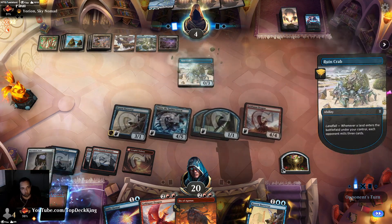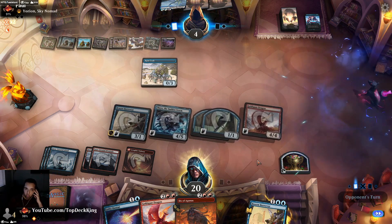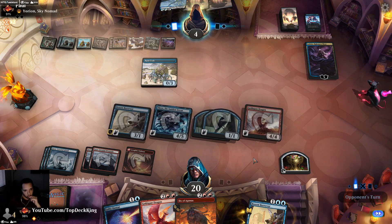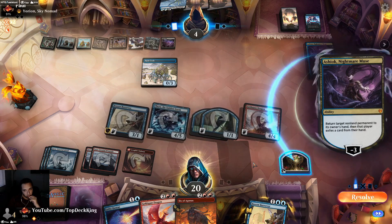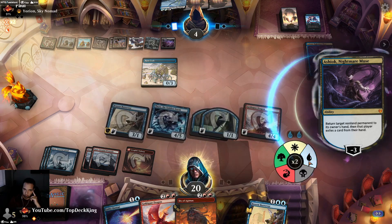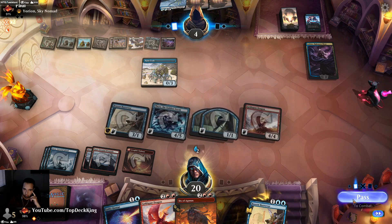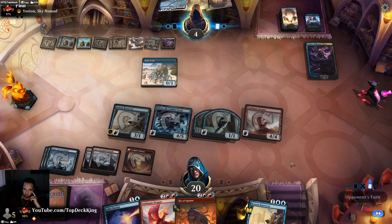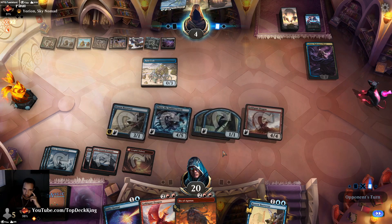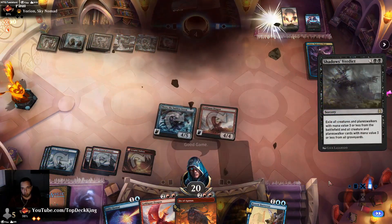Bounce that. Extinction Event second main phase — you also lose Crab though. I can play Goldspan and win the game. Good game — that was odd!